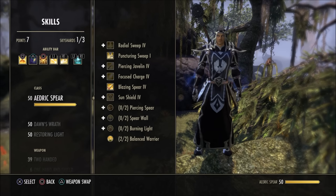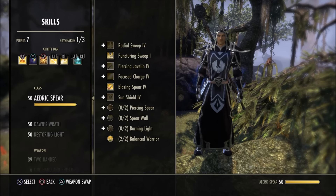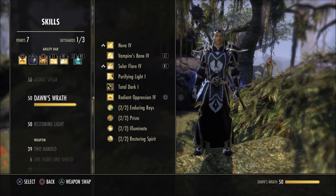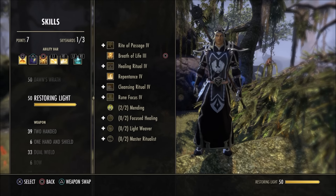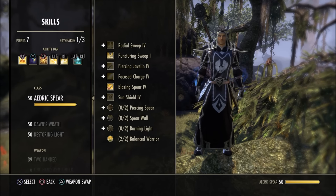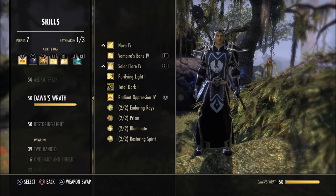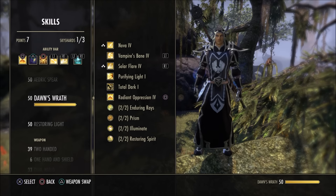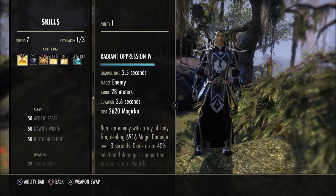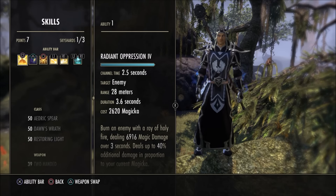First up, we're going to go over our skills. The skills for this build are pretty straightforward — simple to learn, hard to master. You just have to know when and how to do everything at the right time. We're running double destruction staff, and our first bar consists primarily of Dawn's Wrath. Our first ability is Radiant Oppression — make sure you morph it to Radiant Oppression.